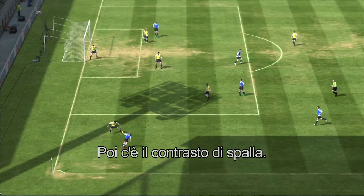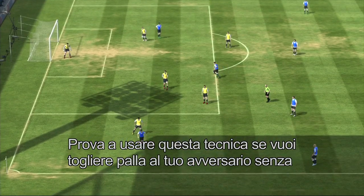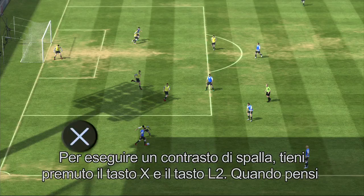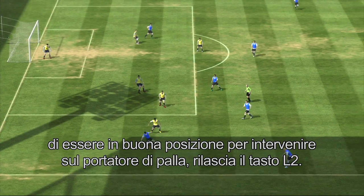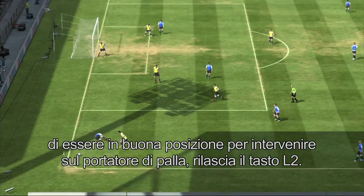Then there's the jockey press. If you want to jockey the attacker and be able to hold him off without committing to a tackle, try using jockey press. To perform a jockey press, press and hold the X button and the L2 button. Once you feel you're in a good position to move in and tackle the ball possessor, release the L2 button.